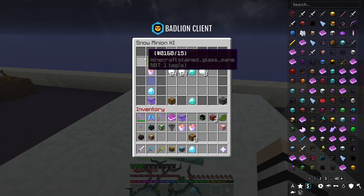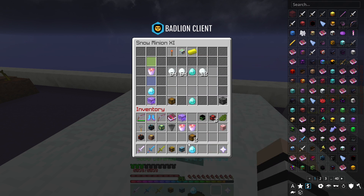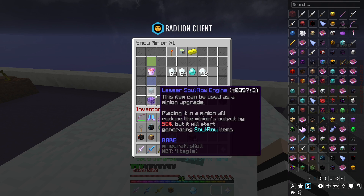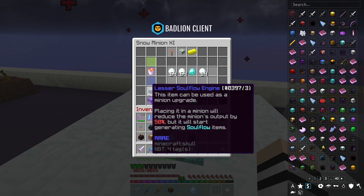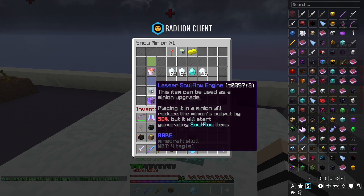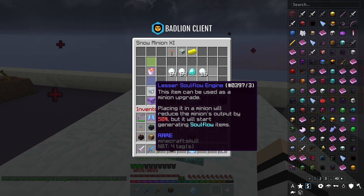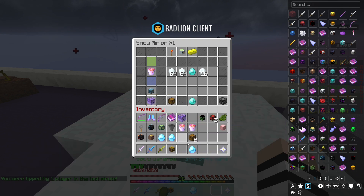That's another way to set it up — just with the lava bucket. Then you can step it up even more by replacing the diamond spreading with a soul flow engine. It will start producing soul flow items instead of the normal items. It does it slightly slower, but the soul flow items sell for a lot. This costs around 2.7 million coins.